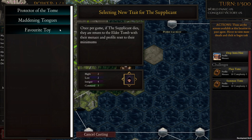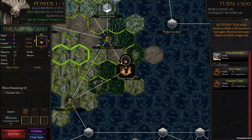The final starting trait is Favorite Toy — one I really love, and very thematic. Once per game, if the Supplicant dies they are resurrected at the Elder Tomb with minimum menace. The beautiful thing about Favorite Toy is it gives you free reign to be a bit risky and bold with the Supplicant; if they die, it doesn't matter — they'll come back anyway. I can't remember if they lose their items, but they certainly lose their minions. It's very powerful to just get an agent back immediately at no cost. So we'll pick Favorite Toy to select that one.